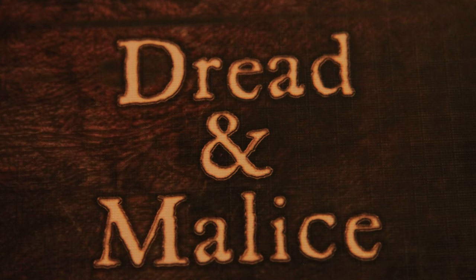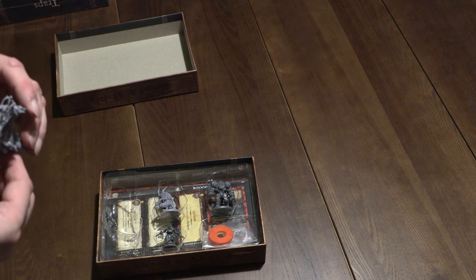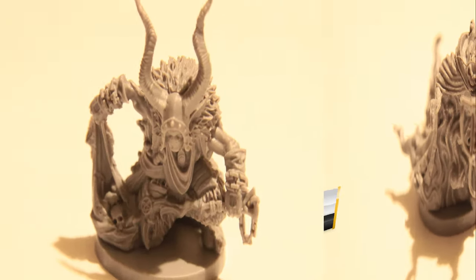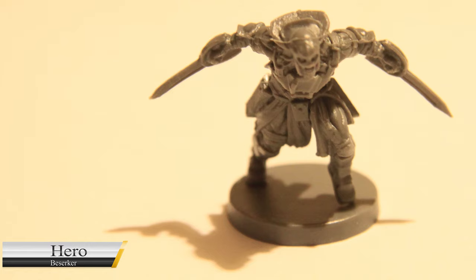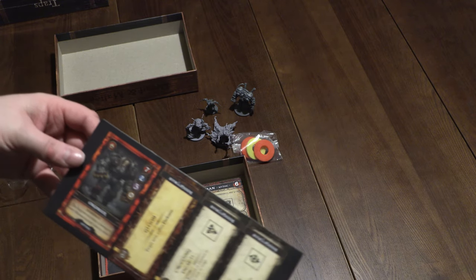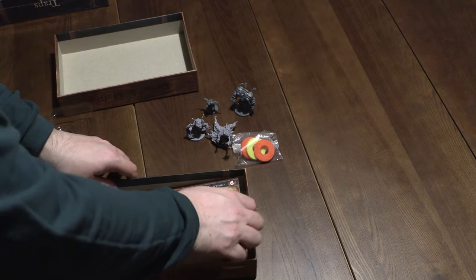The next box is Dread and Malice. Let's see what's inside. We have some new miniatures - the Boogeyman. Now that is a fantastic miniature. You'll see images on screen showing the interesting new miniatures that come with this expansion. They are very intricate and rather nice miniatures, which we look forward to painting. It's all very much the same - expansions to a core game that really does look good fun. We've got the Engineer - don't look forward to meeting that - and the Berserker.